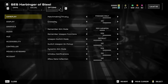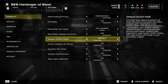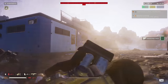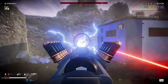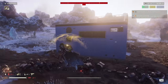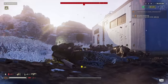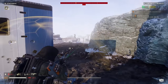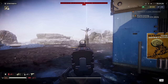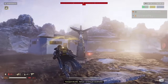Set Remember Aim Mode to Per Weapon. Remember Weapon Functions to Yes. Switch Weapon on Pickup to No. The big one here is to enable Dynamic Aim Mode. This is a game changer that allows you to quickly snap in and out of first person ADS, which makes fighting the Automatons that much easier. You no longer need to worry about manually switching between third and first person modes or messing around with switching which shoulder your camera is viewing over, which frees up two controls. Simply tap right click to snap to sights, or hold right click to aim while maintaining third person view for greater awareness. If you make any of these changes, make sure that this is one of them.